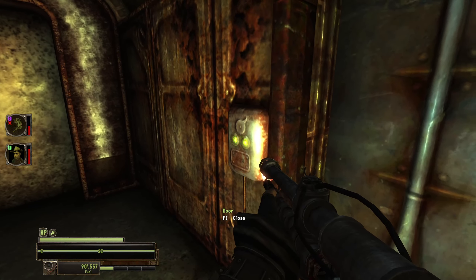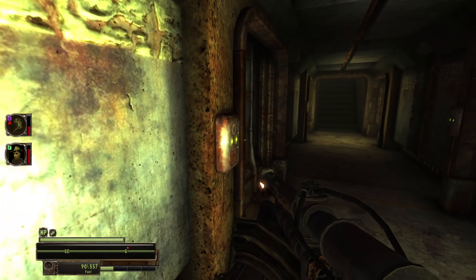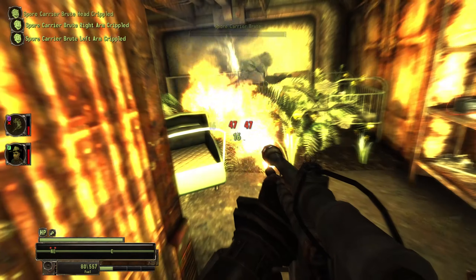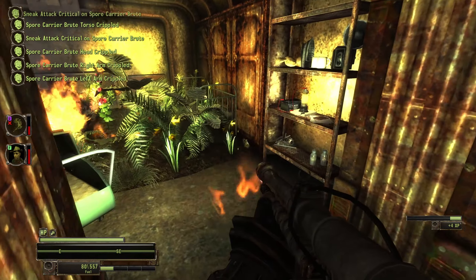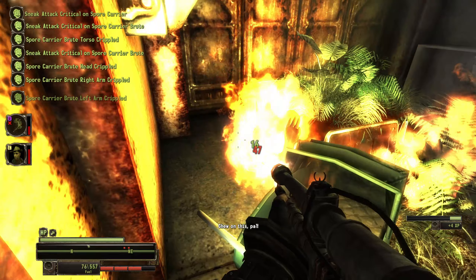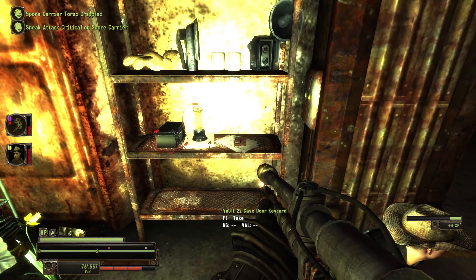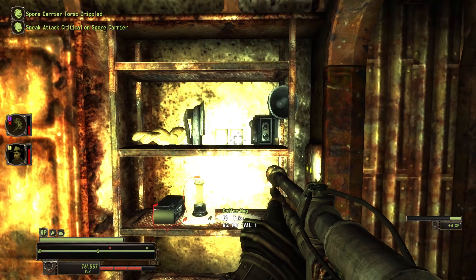Quarters. What a shame. There's the door key card. Turn that light off.